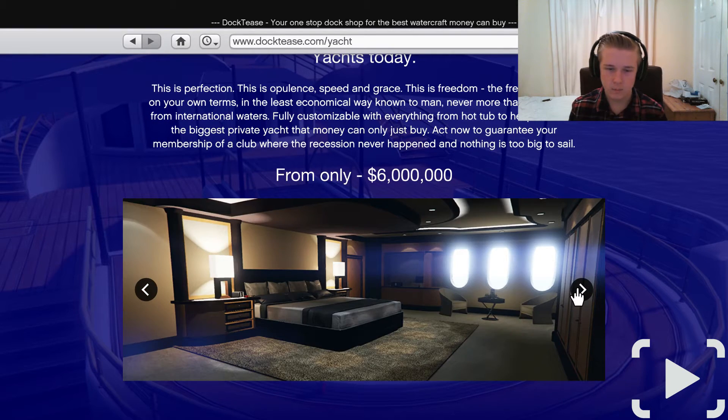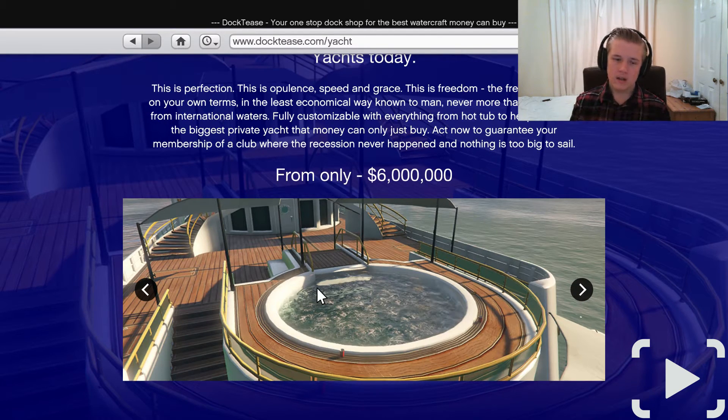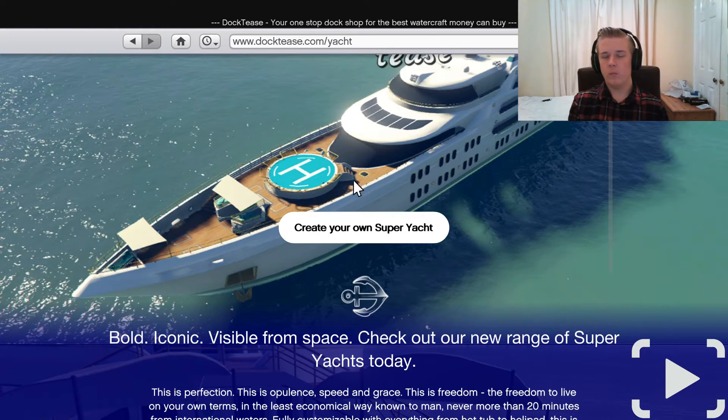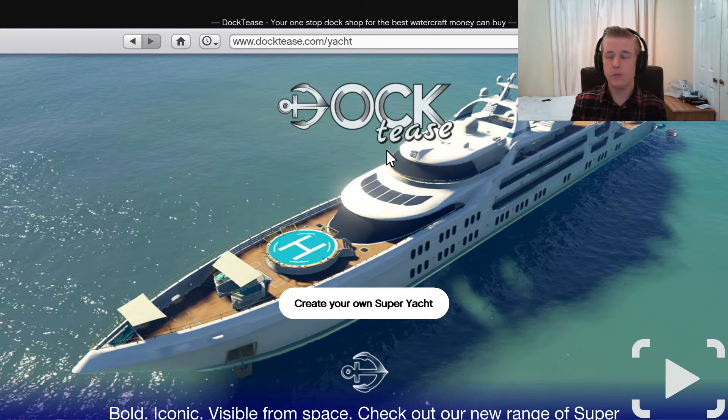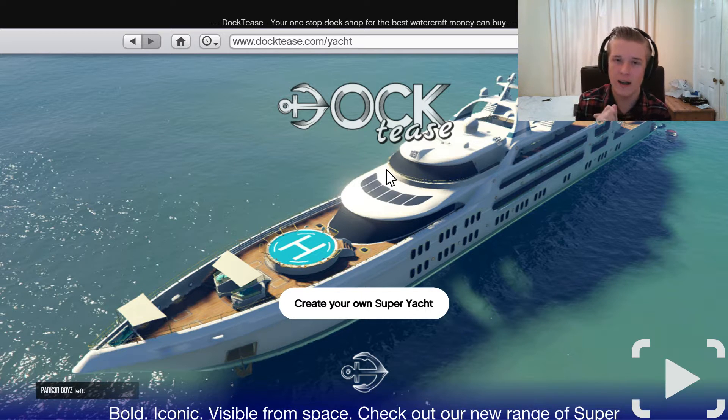We've got the bedroom, the wine bar, and back to the top. What they've done is bring out the criminal organization system which can be run within the super yacht. The super yacht can be upgraded to around ten million - it starts at six million. To run the criminal organization, you need one million in your bank account, then six million for the yacht at minimum.